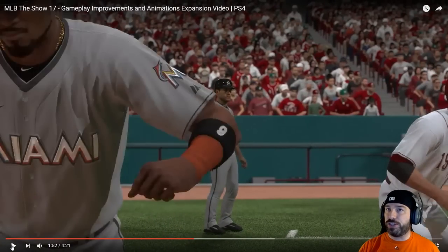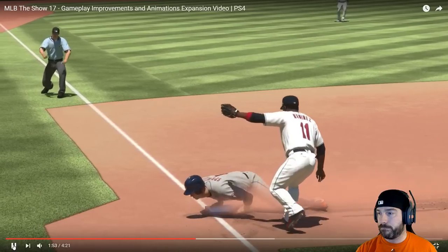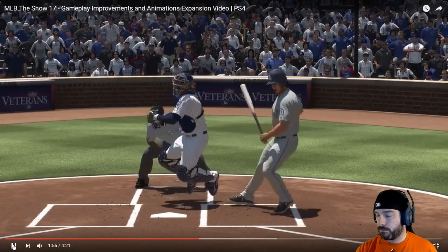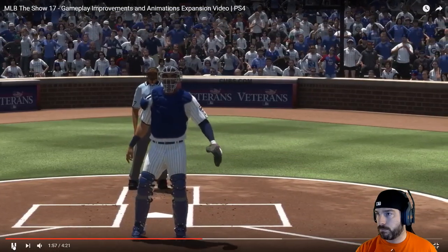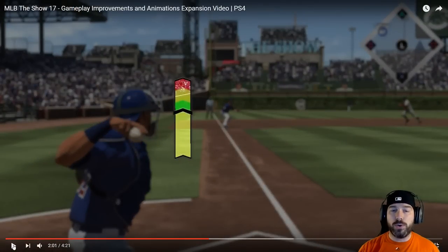That gold on D. Gordon's necklace looks a lot better than it did last year. Tags and the catcher attempting to throw a runner out will all get more focus in The Show 17. Today we'll just focus on the catcher throwing meter.